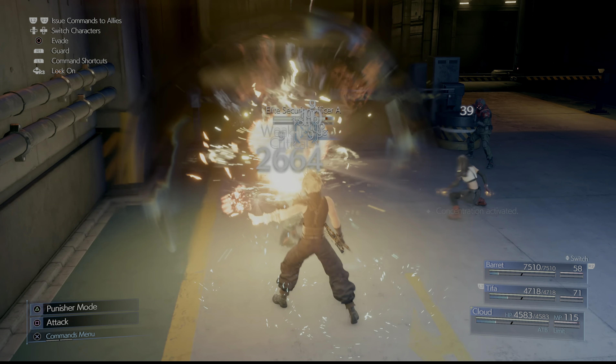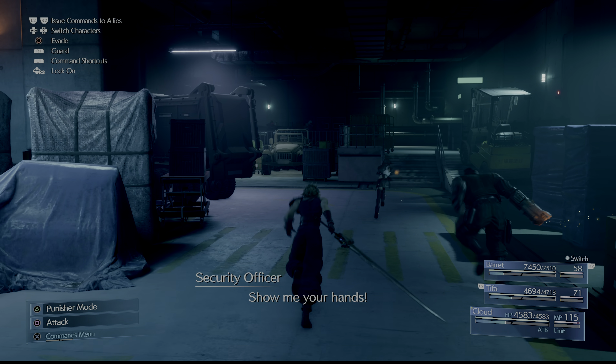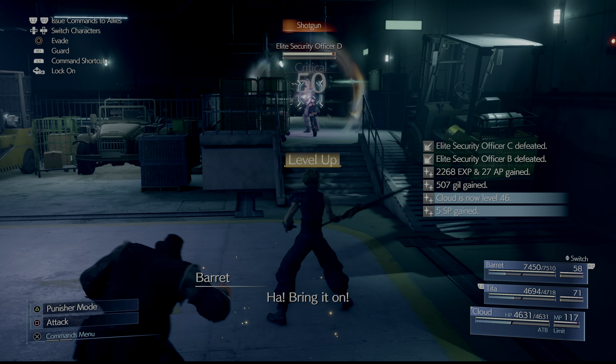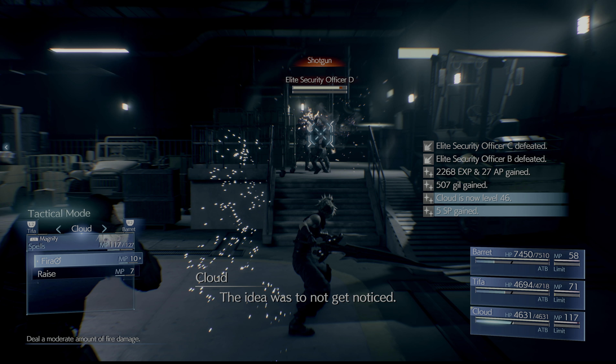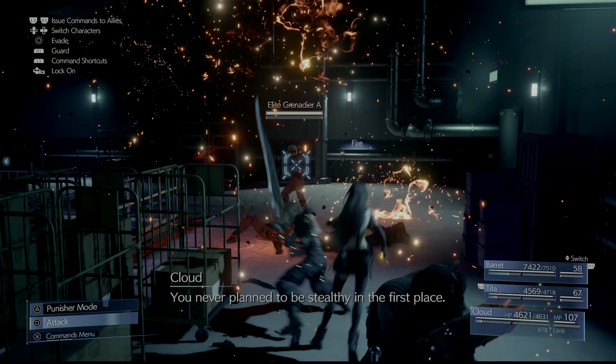So once you get into the parking garage, you want to just cast Fira on the first set of enemies — it will one-shot them very quickly. And then the next set of enemies, you're going to do the same exact thing, just cast Fira. And you can see right there, from that first pack, we've got 22,000 experience. So that's how it's going to go from here on out.